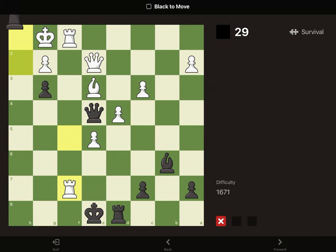In this position, we can sacrifice the rook — the king has to take. We check with the queen, the king has to go back, and then we bring the queen up for checkmate.